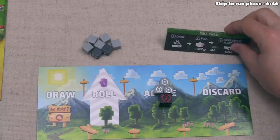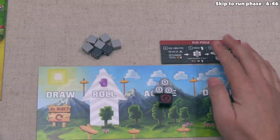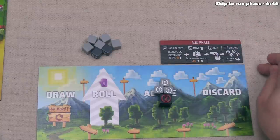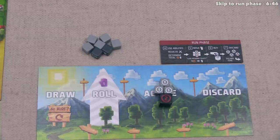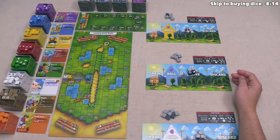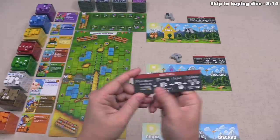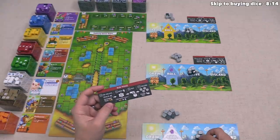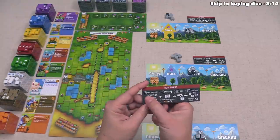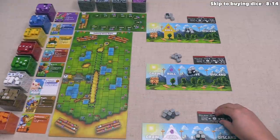We got one more face — one flew off camera but it was blank — so we can add this one, and I think that was a little risky. Let's now pass. When you pass, you simply flip this board over to show you are ready for the run phase. Once all players have flipped over their player aid to the run phase, we can then start that phase, so we have to wait until all opponents are ready.